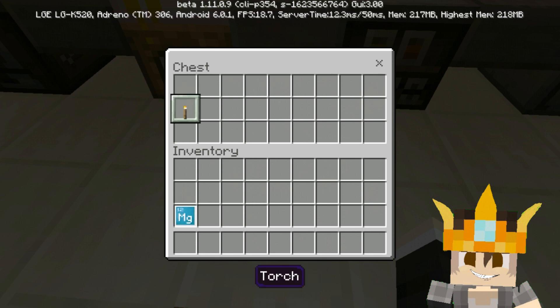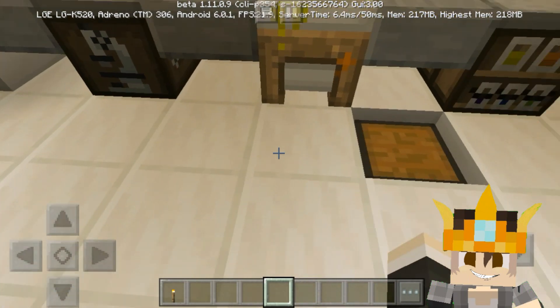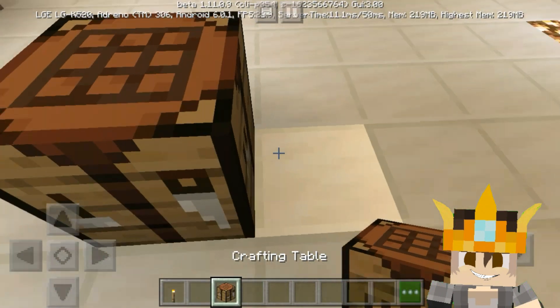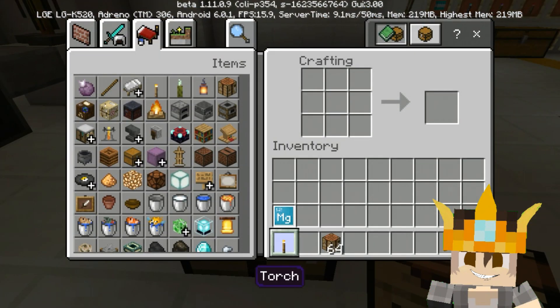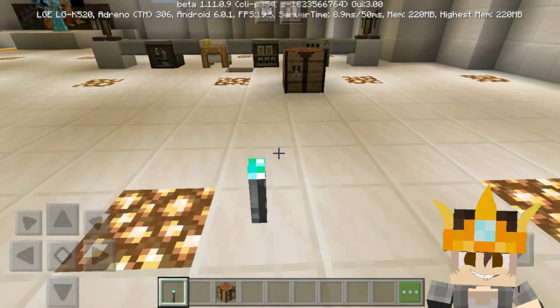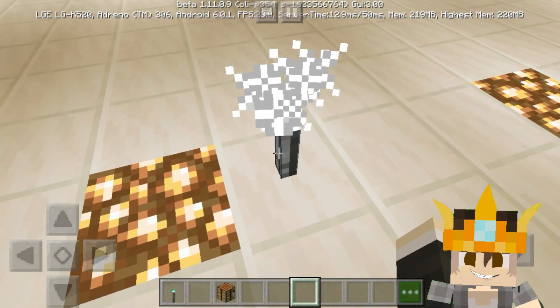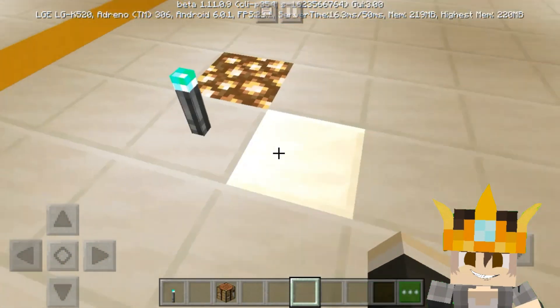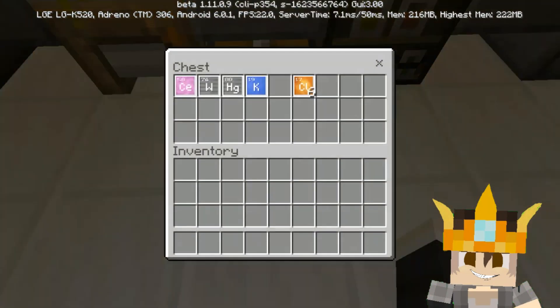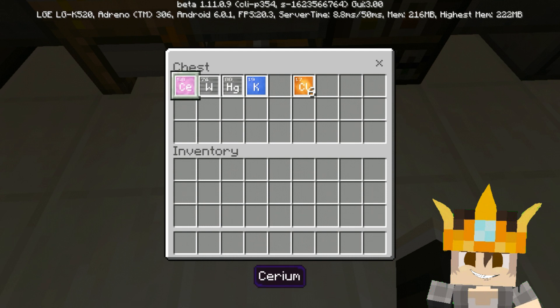First, let's make an underwater torch. You need magnesium and a torch. Go to a crafting table and place the torch and magnesium. It's so cool — now you have an underwater torch! You can see those particles, it's pretty cool.